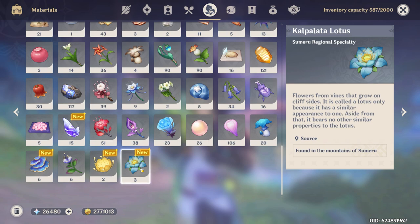As for Dory's world materials, you're going to want to farm the Kalpalata Lotuses which can be found all throughout the mountains of Sumeru. I will leave a link to a map in the description if you would like an easier way to farm these.